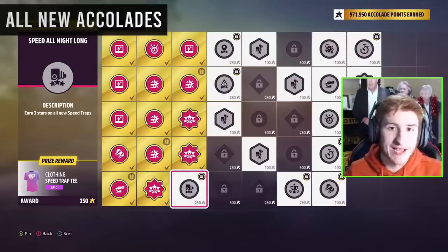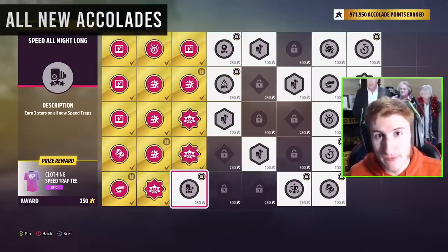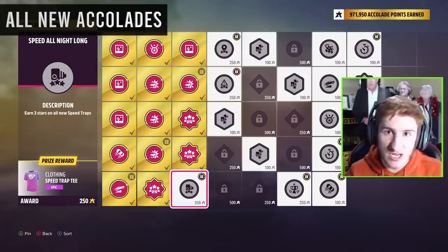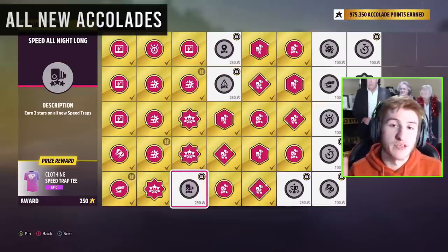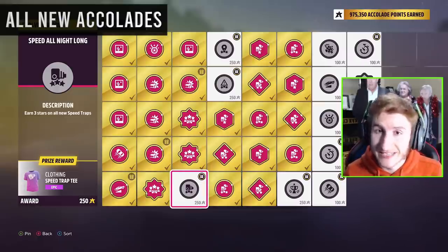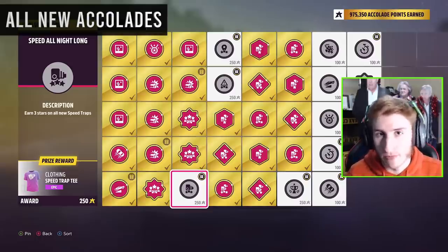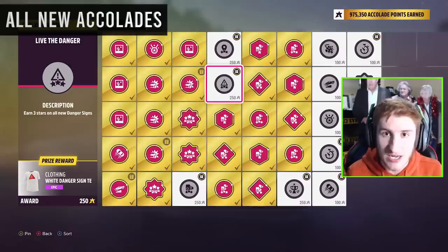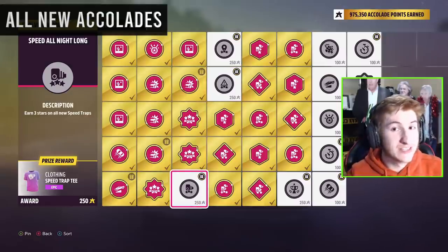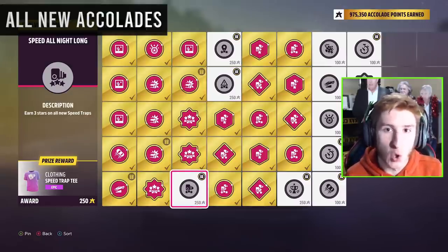There are accolades for all of these things as well. There are new accolades for the permanent speed zones with 1, 2, and 3 stars per PR stunt. For the temporary PR stunts, there's an accolade for completing 3 stars on all of them — the trailblazers, danger signs, and speed traps. Let's go through all the accolades now and how you can quickly unlock them.